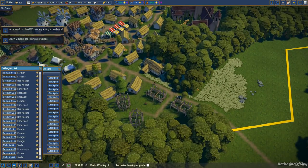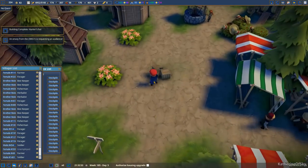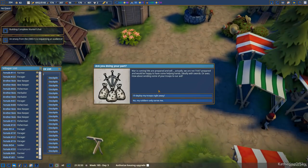Already getting stuff going here. An envoy from the image is requesting an audience! War is coming! We're prepared and we'll... actually, we're not that prepared and would be happy to have some helping hands — ideally with swords or axes. How about sending some of your troops to our aid?